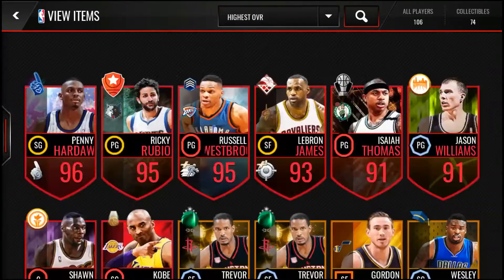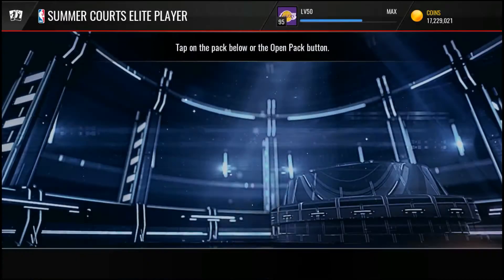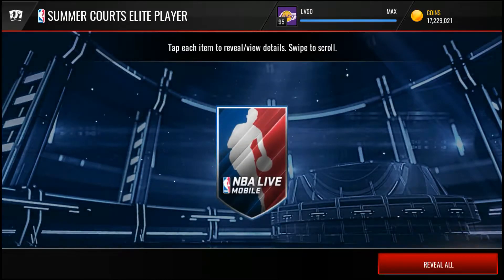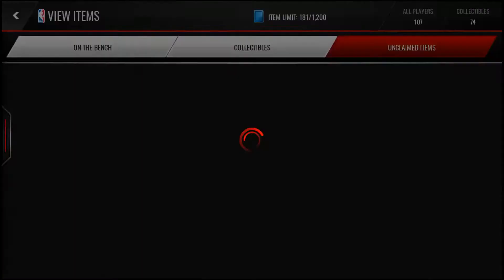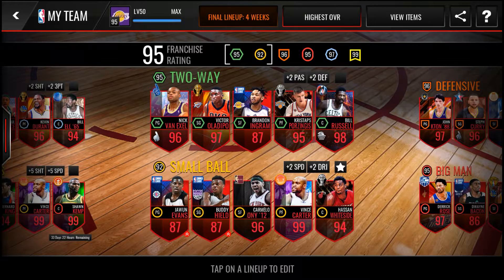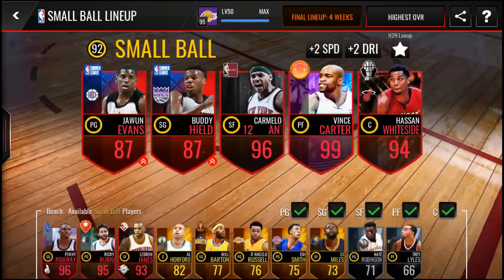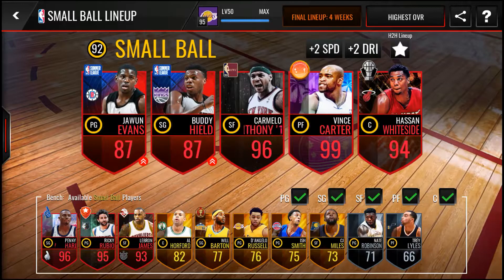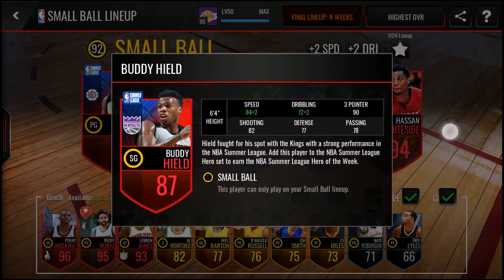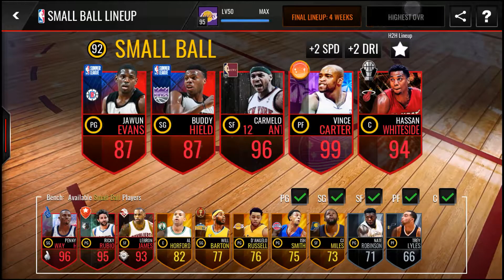Let me open this up — I'm using a lot of backup players now for my league gameplay. Let me just show you quickly the players I'm using for my backup. It's Evans, the summer league player — look at that, 93 speed with the boost. Those are pretty lit stats.